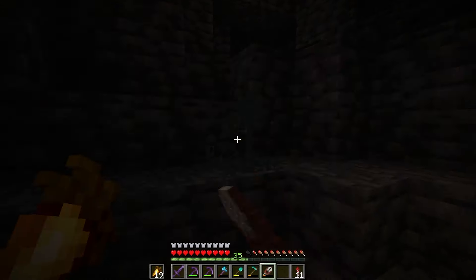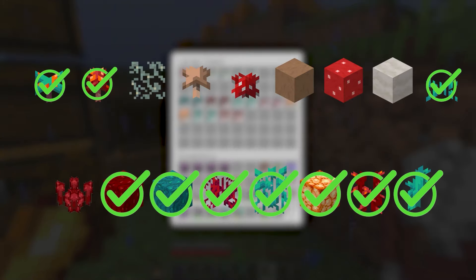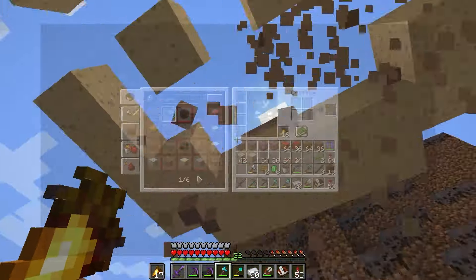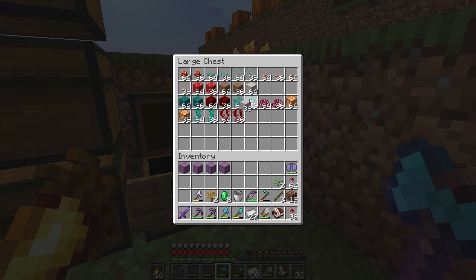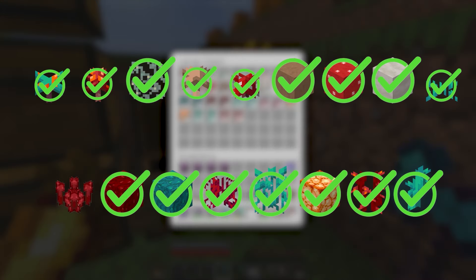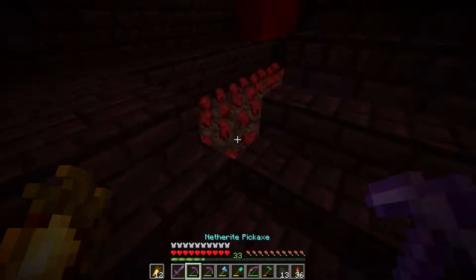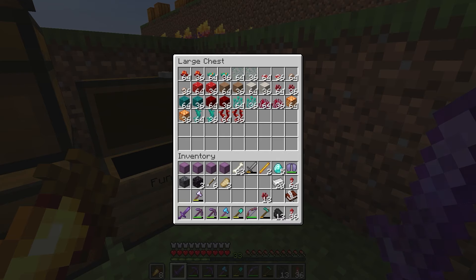Glow lichen was next, which was pretty simple as all I needed was one of them which I could bone meal to grow more. Literally everything remaining can be found on a mushroom island, except nether wart of course. Nether wart required me to go back to a fortress, which wasn't that bad. And that officially completes the fungi category.